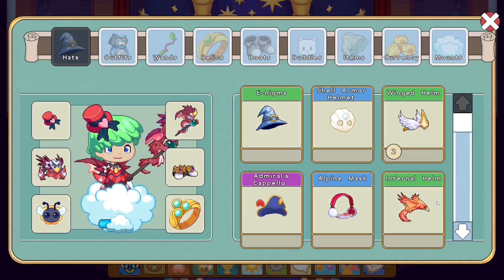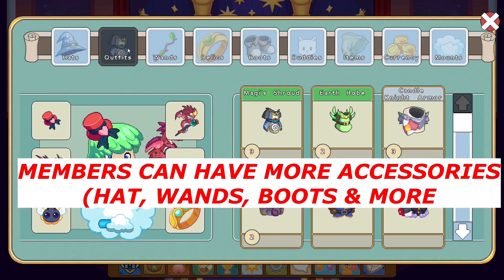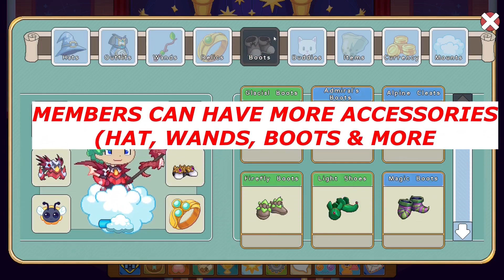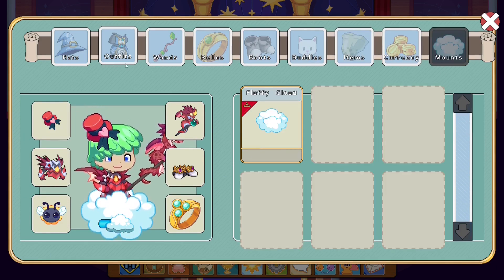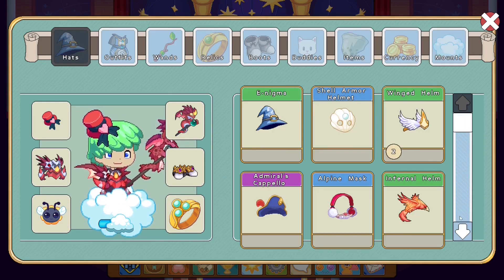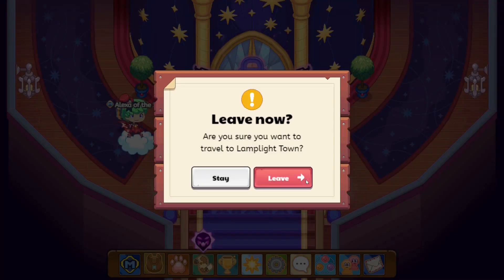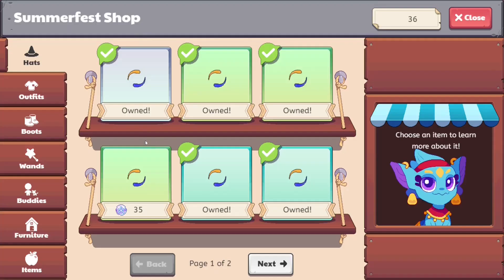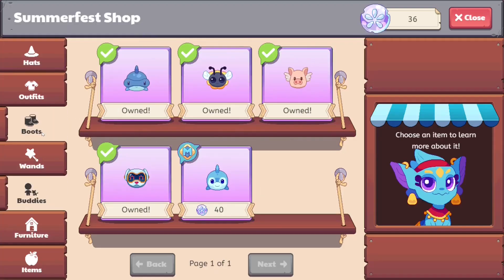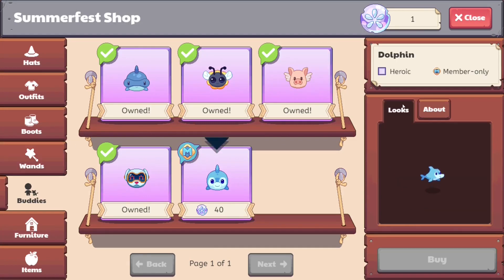Now let's go into our inventory. You guys can see I have a couple of hundred caps over here, a hundred robes, a couple of wands, boots, buddies, items, currency, and clouds. You might be wondering what's so special about this. Well if you've ever gone to any of the shops in Prodigy, you'll know that there are a lot of member items in the shops. Member items are items which only members can buy in Prodigy.